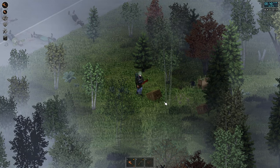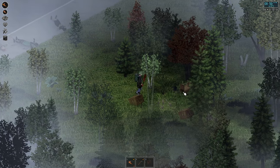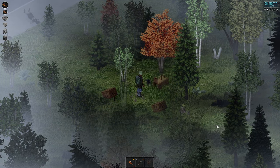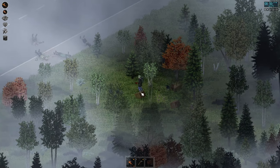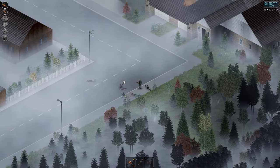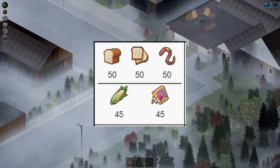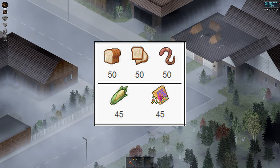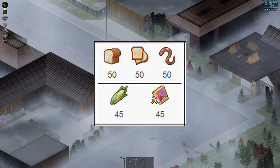If you're looking to bait up a stick trap to catch some birds, the best bait available is either worms or bread. On the Project Zomboid wiki — which I'll leave a link for in the description — each type of bait has a number assigned as a rating of its effectiveness for catching a particular animal. Bread, bread slices and worms all have a value of 50 when applied to catching birds. Alternatively, corn or cereal works as a good secondary option with a value of 45.